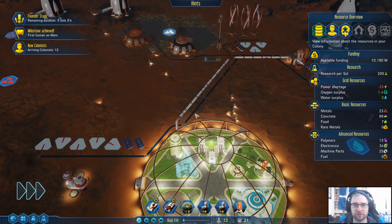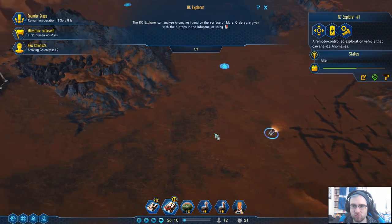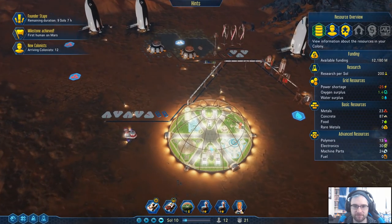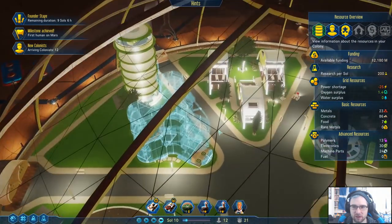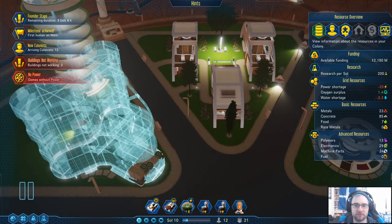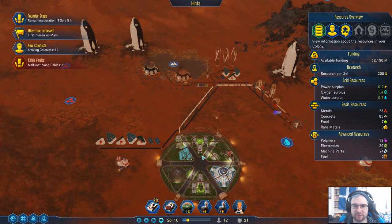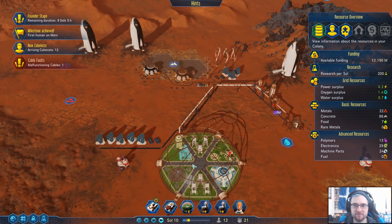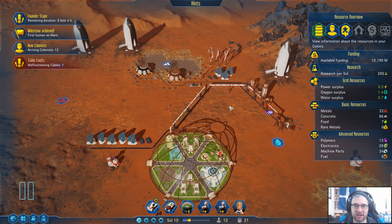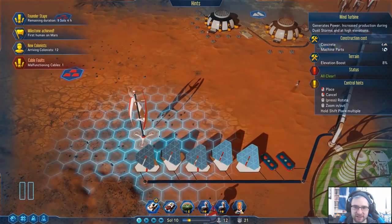How close are we on that one? Miles off. You might as well come back and charge up. Hope no one gets run over by those drones. That's troubling — because we're out of power our colonists are suffering from hypothermia. That's not great. Cable fault reported — cable fault as well? Really? Okay, now we have power again. Our power surplus is 0.2 — that's why we're not charging anything. God damn it.